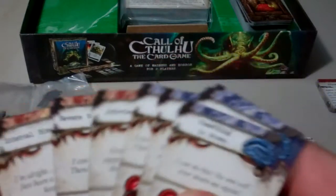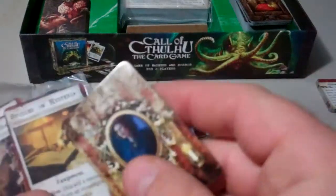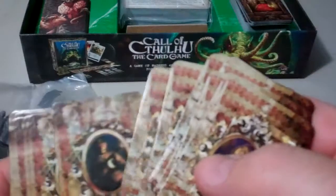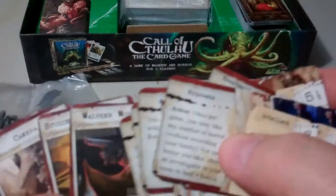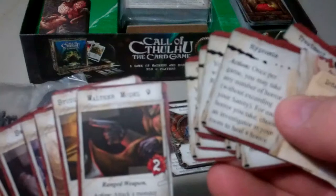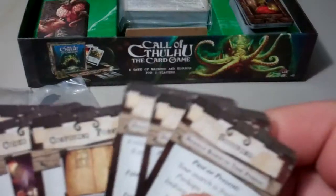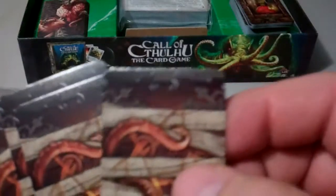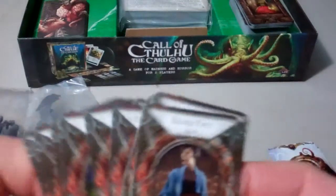These look like some actions that can be taken, or that can either be taken or happen to the character. These look like the different actions associated with characters — they have character pictures on the back of them. I haven't read through the rules yet. These are some of the spells and equipment cards for the different characters. And then these look like different actions the characters can take, as well as some different items and a handful of spell cards.